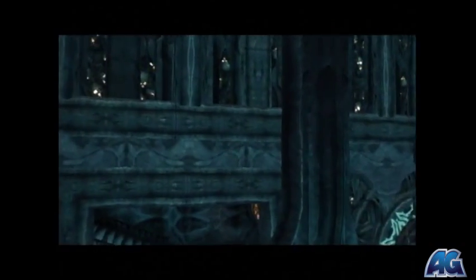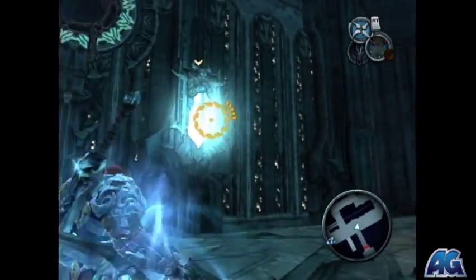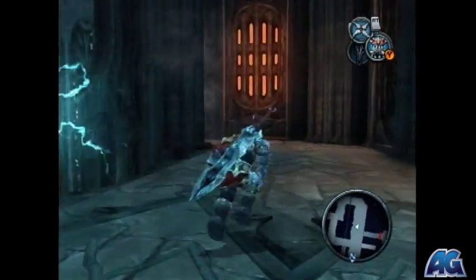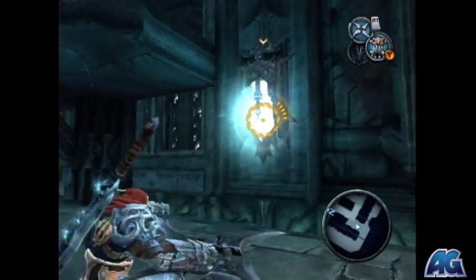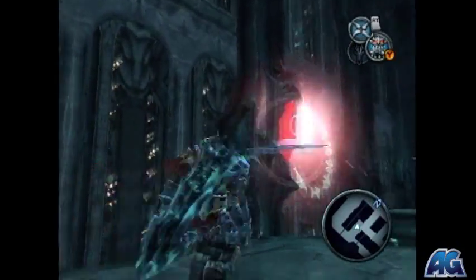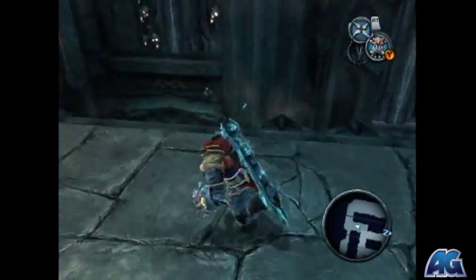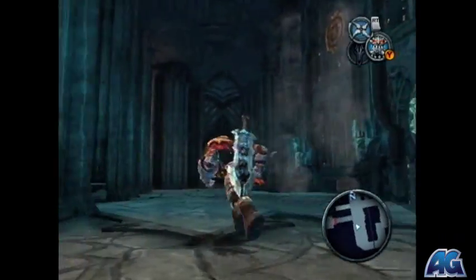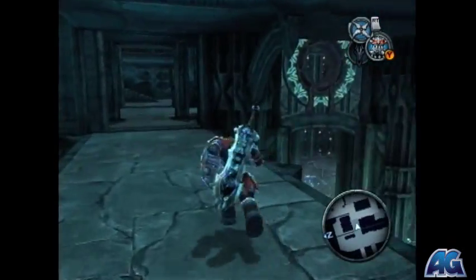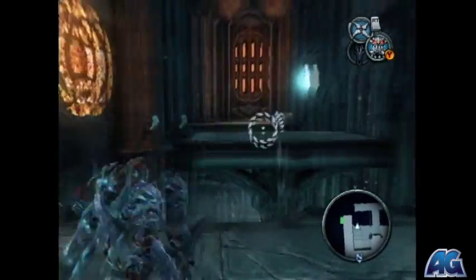We're going to have this little puzzle here — it's pretty easy. You just have to activate the three different walls so that you can run through them and get up to that door. Activate that one right there, run through the right door and activate these two. My mistake — hit this one again and you can run right through. Now all three are opened up so we can run right through. We just need to do one more to keep opening the door.